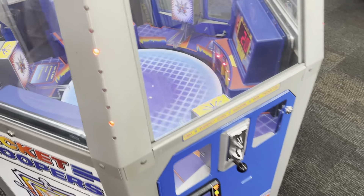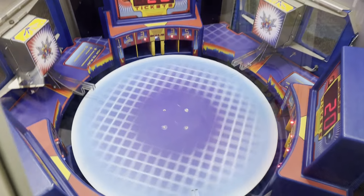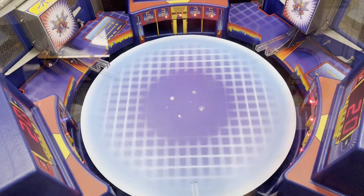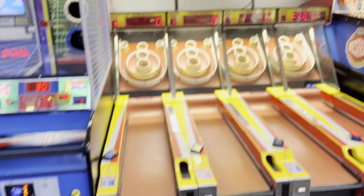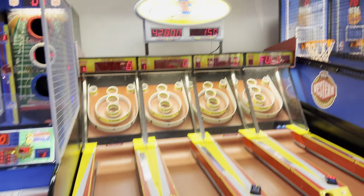Over here is Ticket Troopers — this is a really classic game. You drop the coin down, it spins on the wheel and you try to get inside the bonus. Here's all the Alley Roller Skee-Ball machines — if you beat 42,000 you get 150 tickets, which is not bad at all. Here's NBA Hoops which has a jackpot as well — it says 86 to win 99, so pretty good.